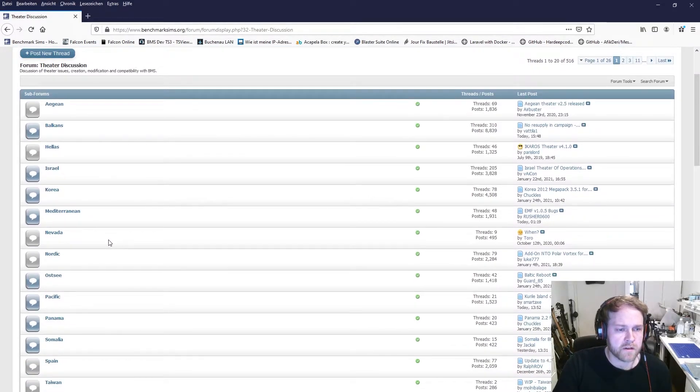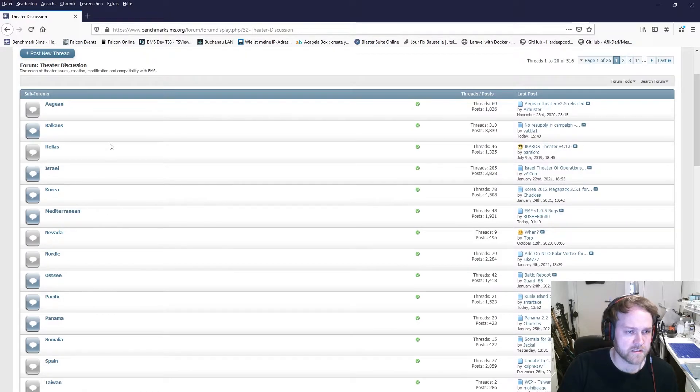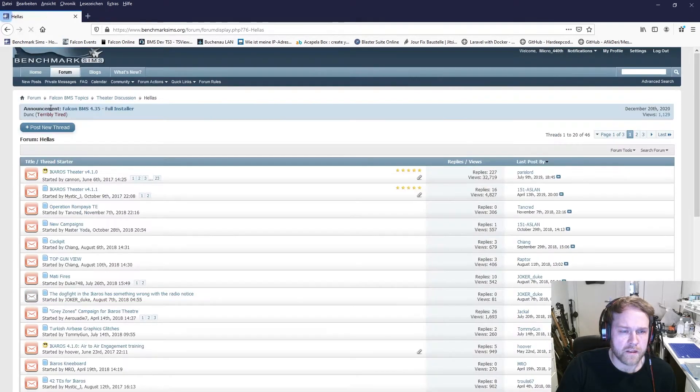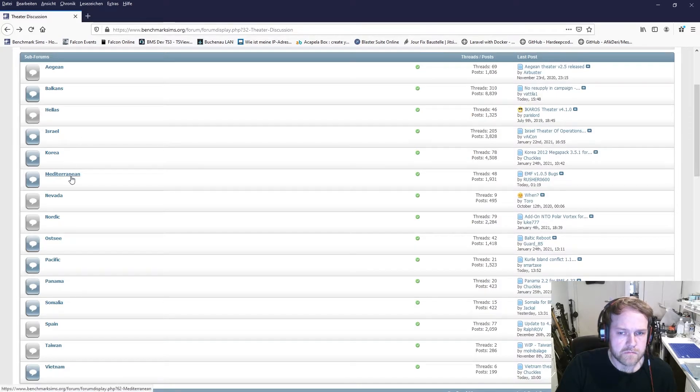For example, since I don't have any other theater installed besides Israel, Balkans, and KTO, maybe we can find another theater in this list that's interesting. Let's see - I think the Hellas theater - is it up to date? No, it's not for 4.35. Let's see which one is the latest. Maybe the EMF theater - is EMF up to date? No, one 4.35. When you first open a page it's a little bit chaotic, but mostly the first post in the list is the current release page.